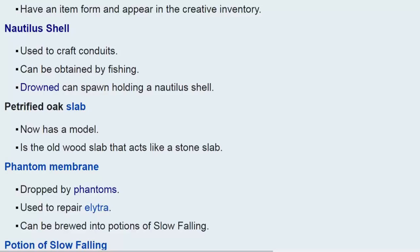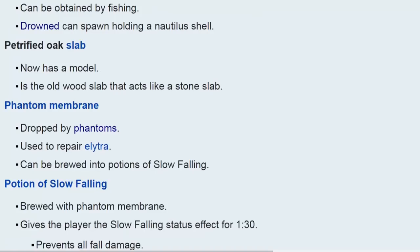The petrified oak slab is just like a stone slab, but the wooden slab doesn't actually burn — it's like those really old properties you would normally have. Phantom membranes, dropped by phantoms when killed, can be used to repair Elytra and for slow-falling potions.